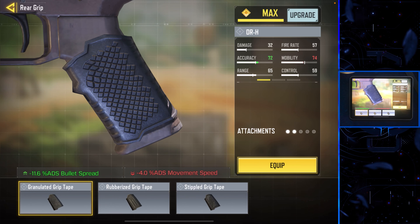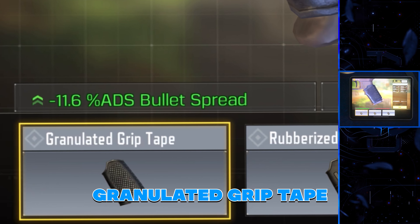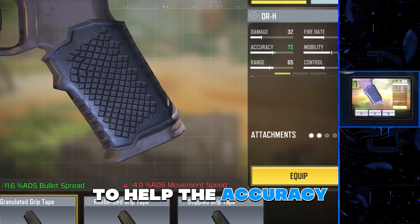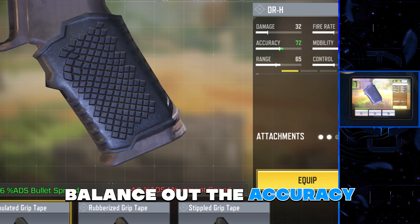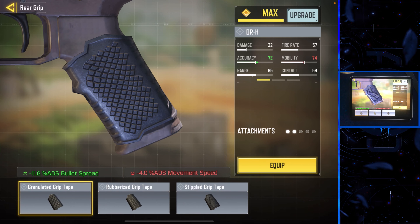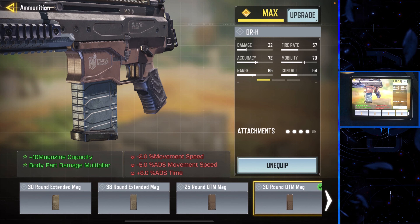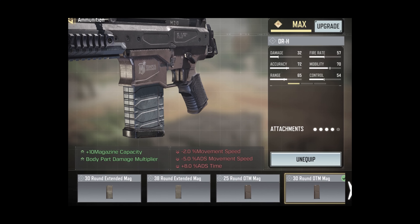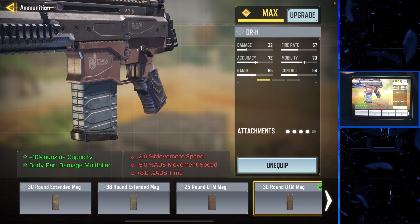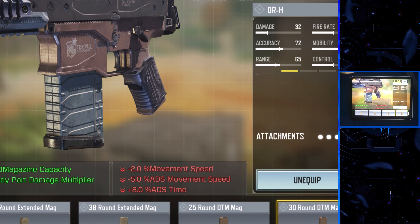We also have a grip tape. Now it wasn't easy picking which grip tape to actually use. I could use the granulated grip tape to help the accuracy, or I could use the rubberized grip tape to kind of balance out the accuracy and control. But in the end, I ended up using the granulated grip tape for maximum accuracy. And the next attachment is the one that you need to use — if you're not using the 30 round OTM mag, why are you even using this gun? This is the only reason this gun is actually good.